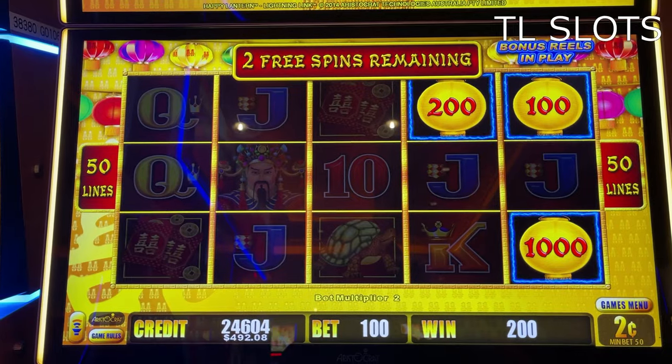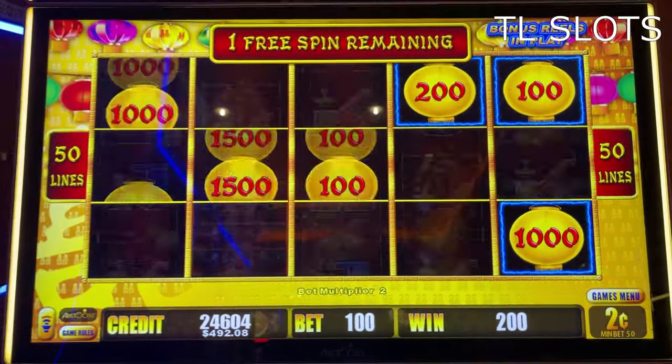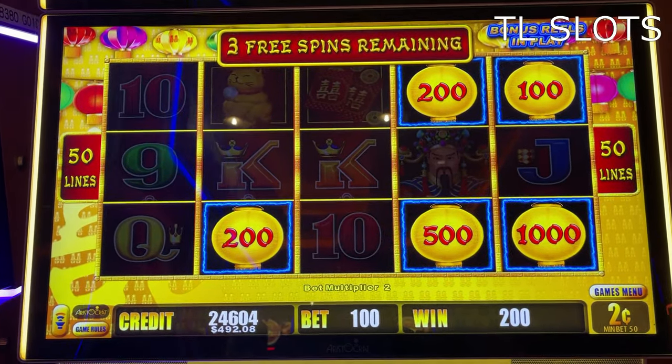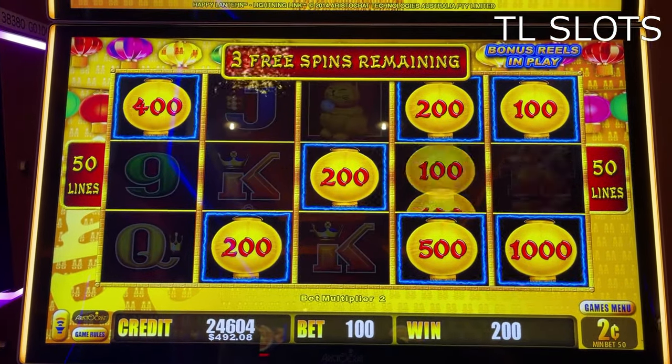Two free spins remaining. Need to fill in those spaces. Two more lanterns on the board, three more free spins. Here we go — one, two, and three. Nice.